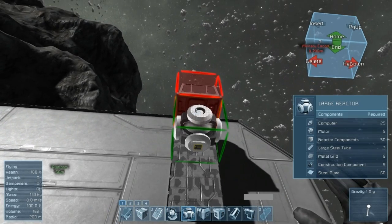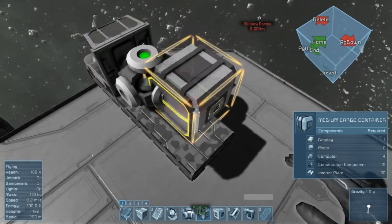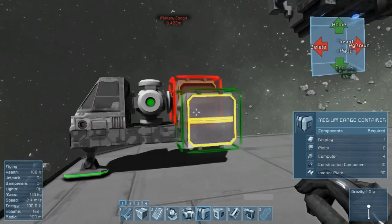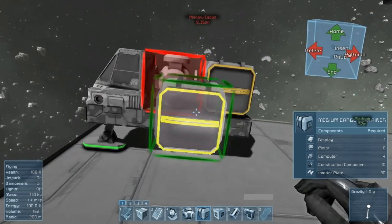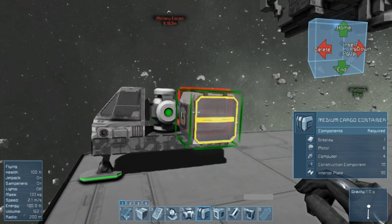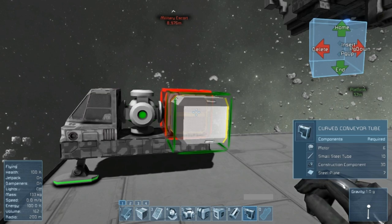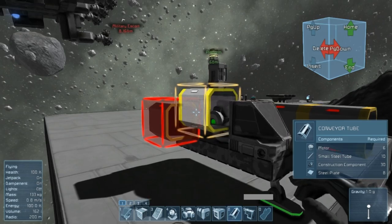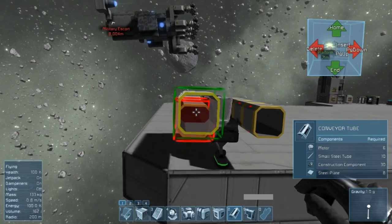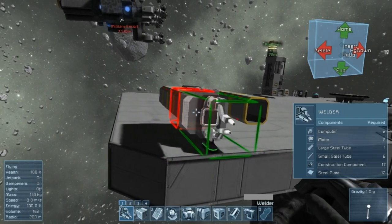There's our cockpit. Now we need a large reactor — let's place that. Now on this one we can put the cargo container right beside it. Here's where things get interesting, because to start a ship like this for welding and grinding ships we need to match up our conveyor tubes. So let's start from where we need to match up. Then we'll grab our welders and throw those on — make sure we're lined up.